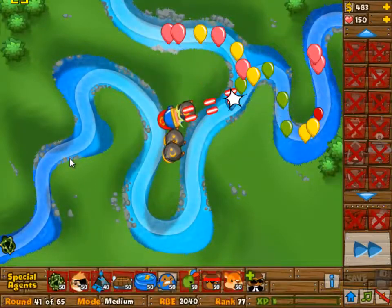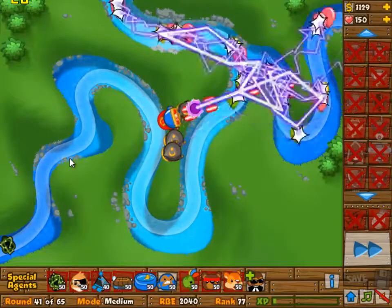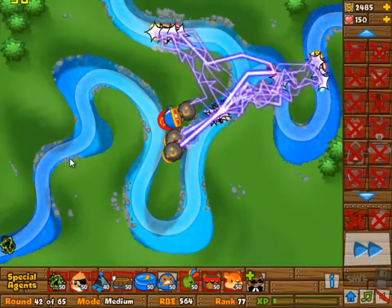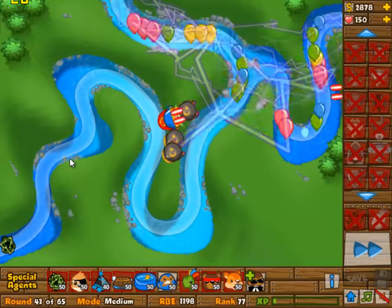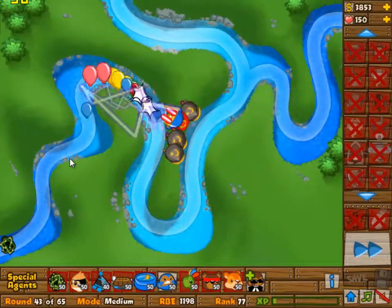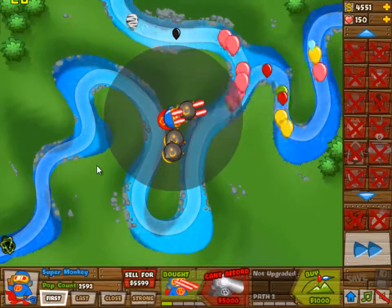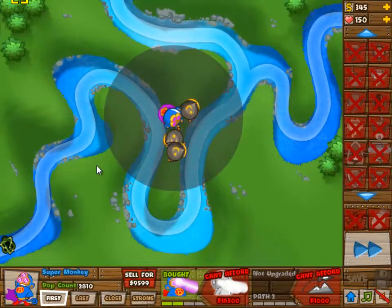That was wave 40 and you can see that the super monkey is really necessary there — preferably at 1-0, but even at 0-0 it should do enough single target damage. Obviously some bloons got through here, but that's why we have the Bloomsbury bush.